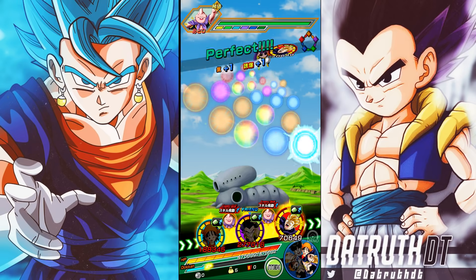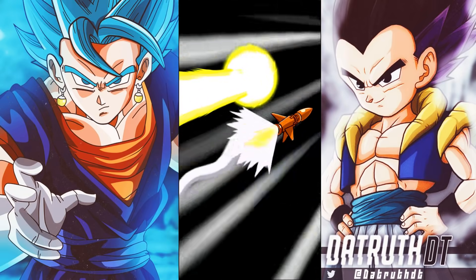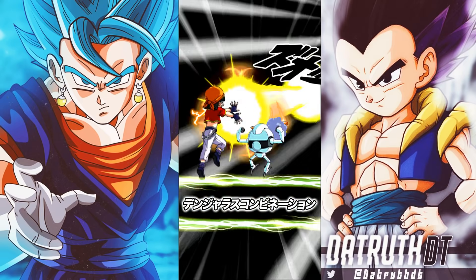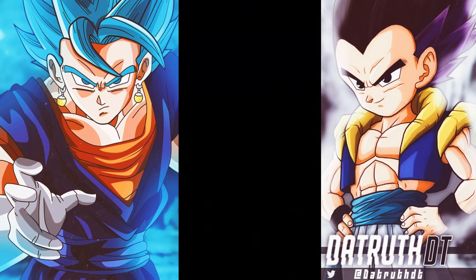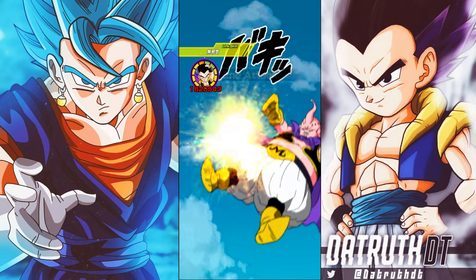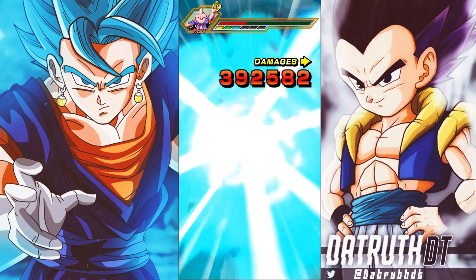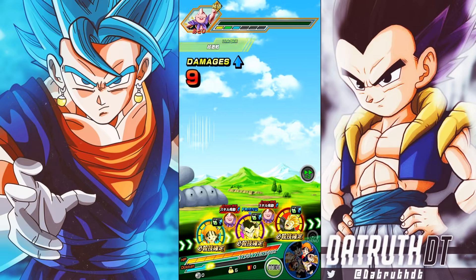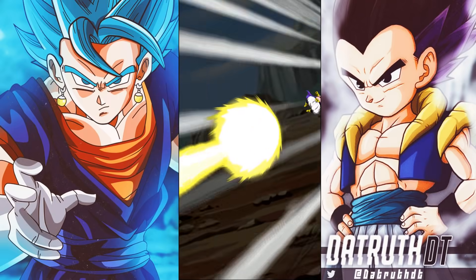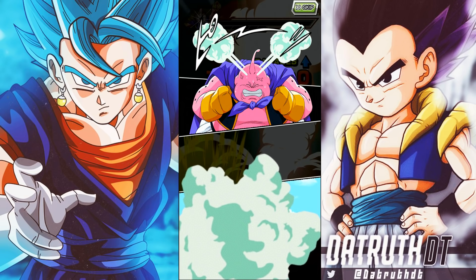Gotenks very much resembles the Dragon Ball Super Trunks that came out last week for Golden Week. Pan lands a double super attack, giving two attack buffs to both Gotenks for the next two turns — that's good. Gotenks hits 1.62 million on turn one — that's really not bad at all. He greatly raises defense for one turn, sitting around 135k to 140k defense. A pretty decent showing for a 55 unit.